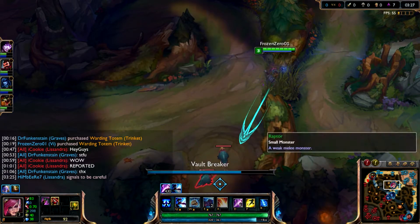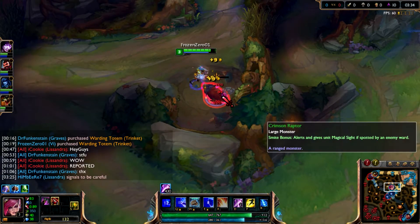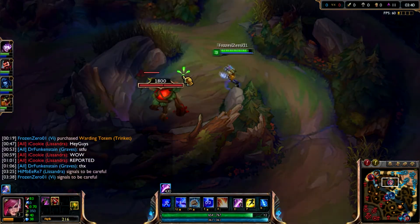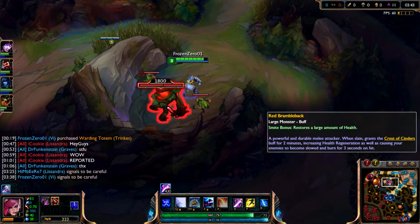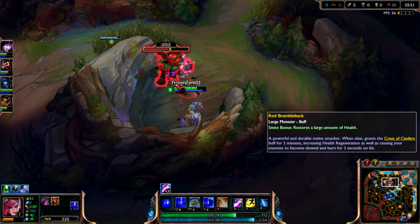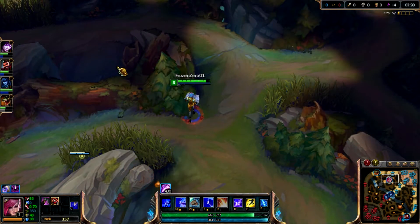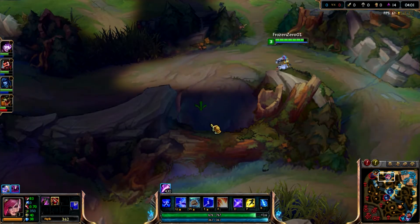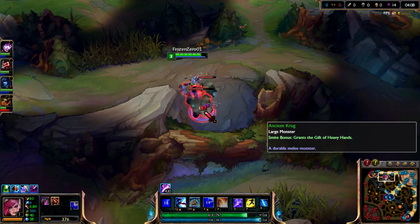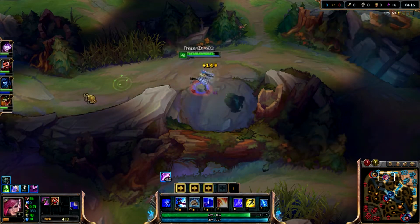Xin Zhao has cleared but hasn't backed yet. He's trying again top lane. I'm gonna take my red buff and follow him. I'm gonna ward this just in case because I don't see him anymore. He's there - charge my Q. Smite on that so I get some health back. The red buff gives you a burst heal when using smite on it, and with Trailblazer that combination gives quite a lot of health back.